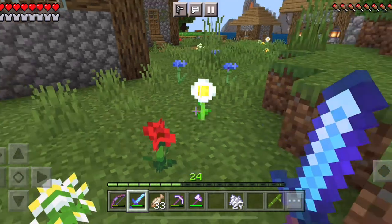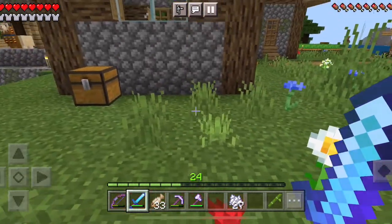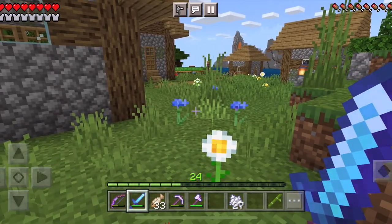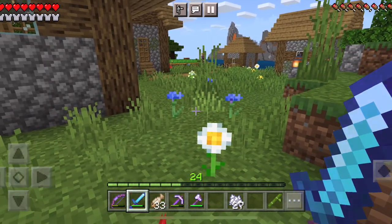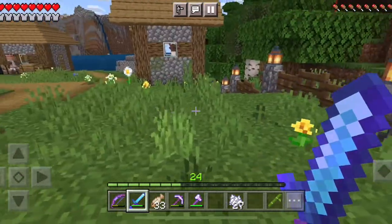Welcome everybody to our seventh episode of Minecraft Survival Let's Play. Today we are going to build a bubble column water elevator, but before we do that I just wanted to give you a quick update on what happened here in the village.